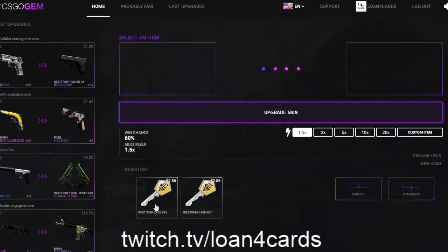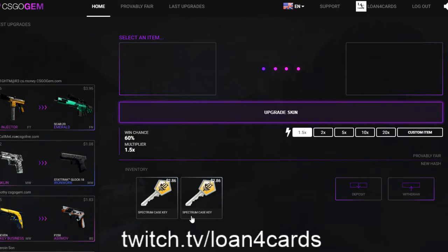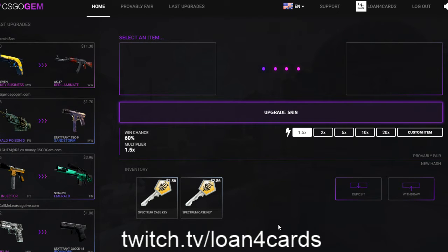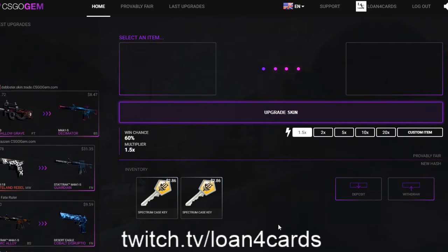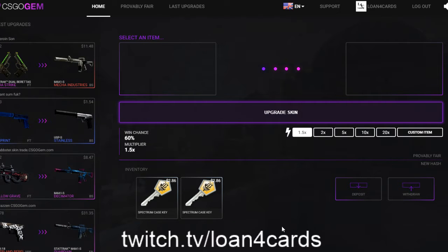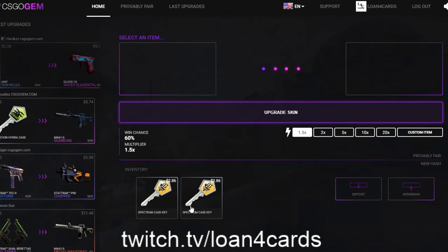The value here is $2.86. This is what is valued here on the keys. If you want to buy some keys, always go to opskins.com — it's really cheap there. You can get them for about the low twos, $2.08 to $2.25 around that area. So I got these for about $2.10.